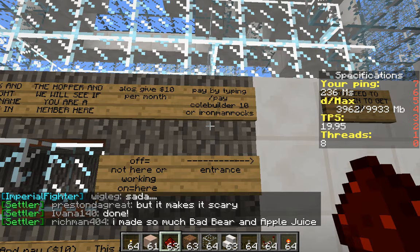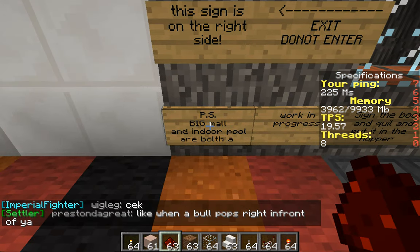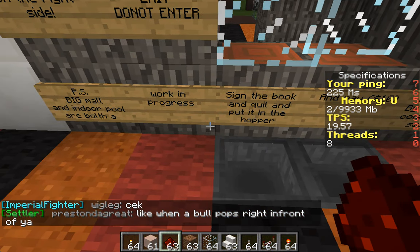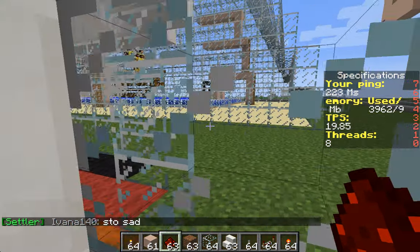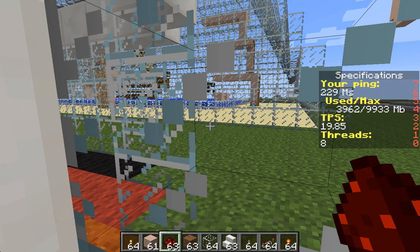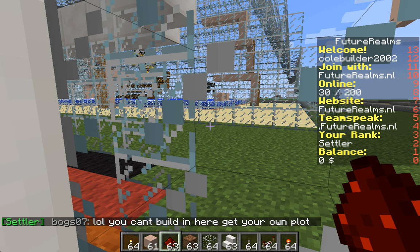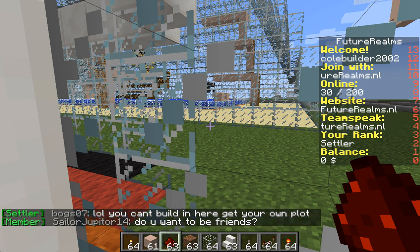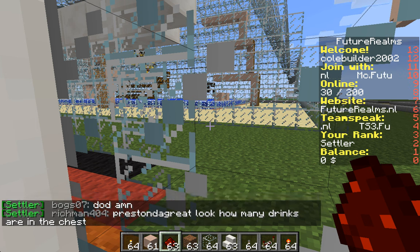Also, give ten dollars per month by typing slash pay cobuilder2002 ten, or ironman rocks ten. The big mall and indoor pool are both a work in progress — actually I think we're done with the indoor pool, it's right there. Johnny, stop it — get out of here. Let me find a tall place for him to go. He actually has clipped wings. Okay, I'm back. Sorry, Johnny — I feel bad for him now.